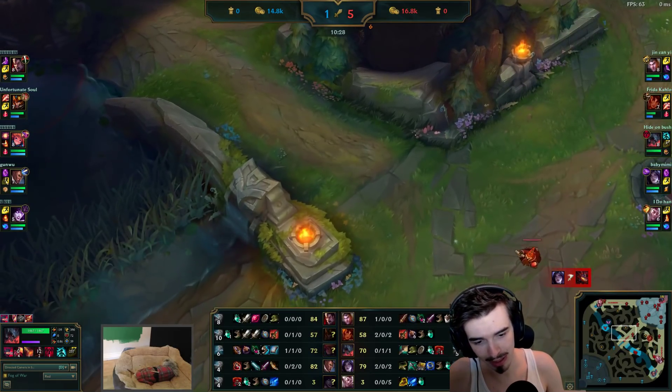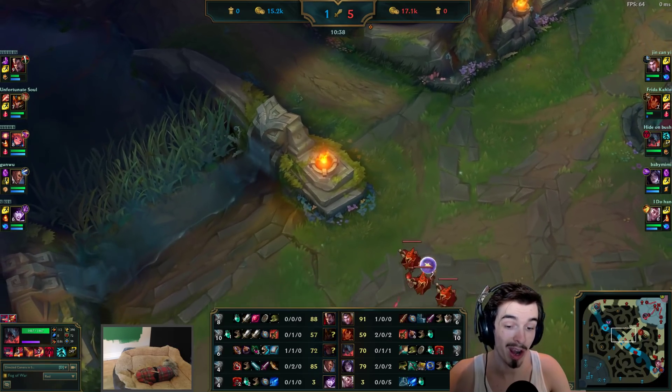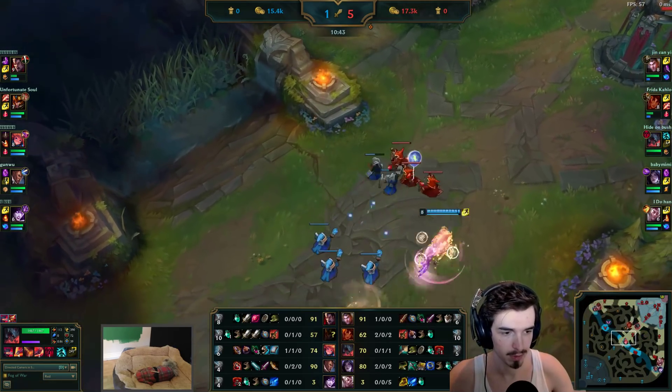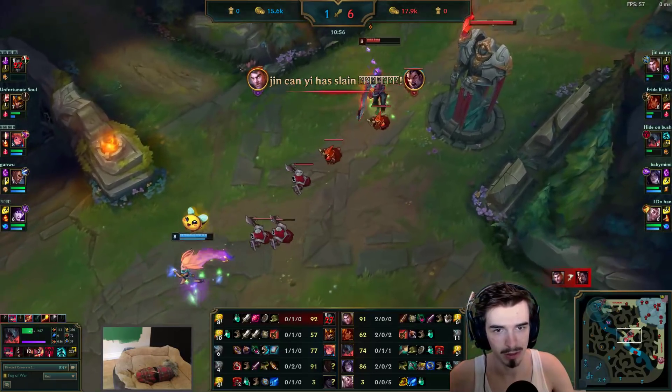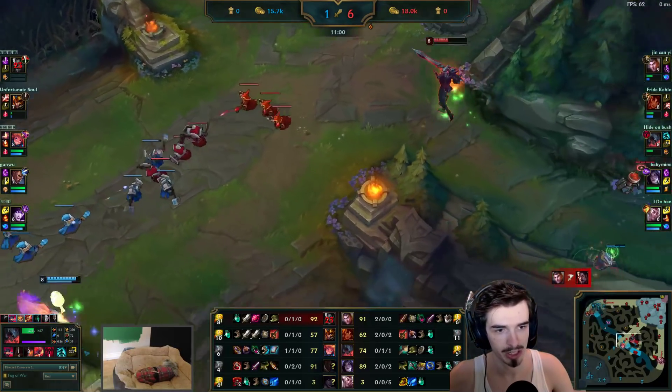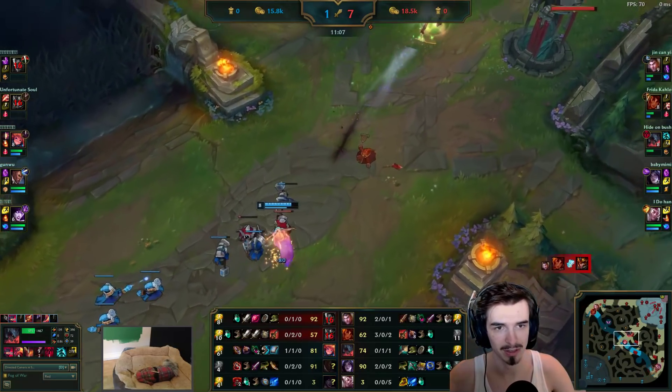What are you going to buy, Faker? Phage. He's either rushing the Cleaver or the Triforce. It would make more sense for him to go Cleaver. A bit of a cheeky engage there, but this is a really tough matchup for him because he does just get slept.